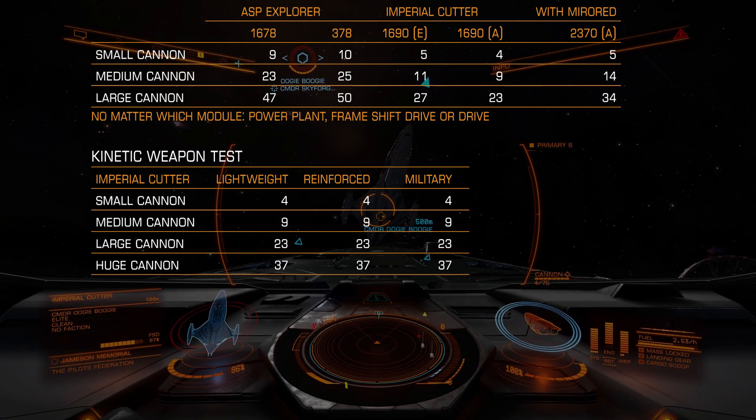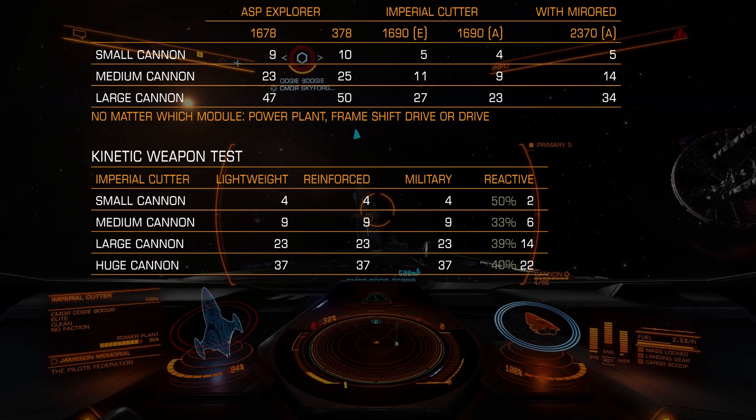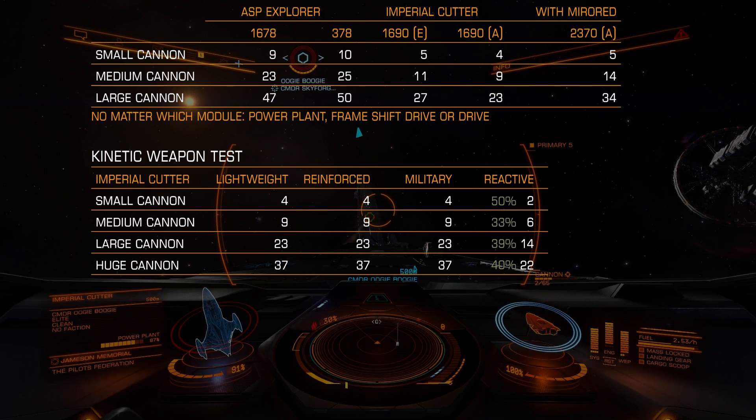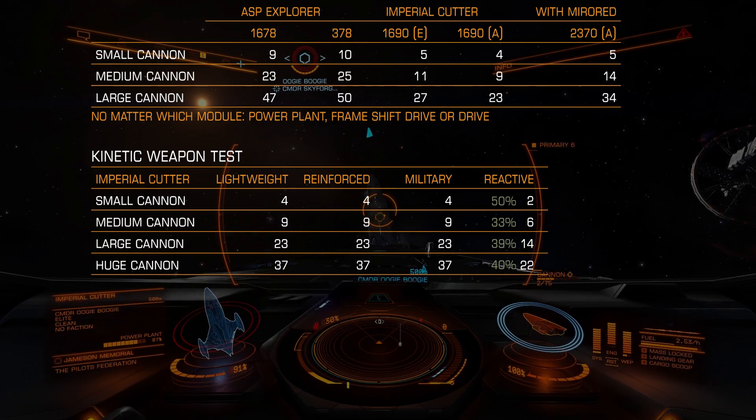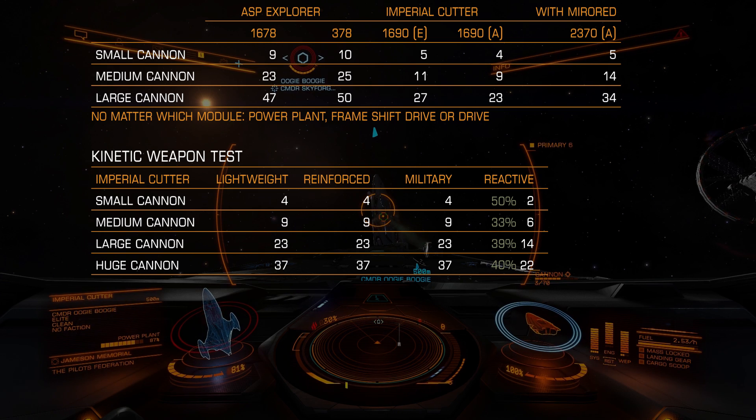But that's not it. We have two best armors: reactive and mirrored. Logically, reactive should protect against kinetic weapons. Will logic work at least in this case? Surprisingly, it does. Reactive armor — small cannon: 2% damage per shot, medium: 6, large: 14, huge: 22. And it's actually a pretty big increase, around 40-50%.